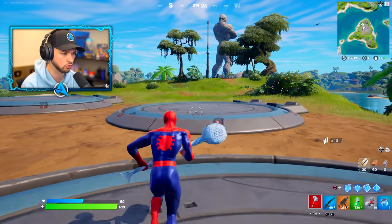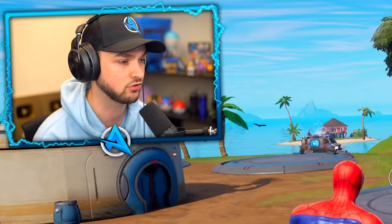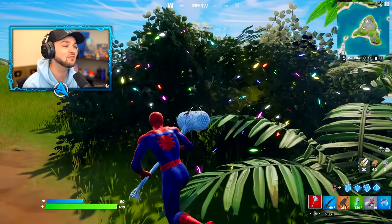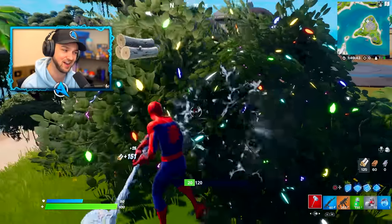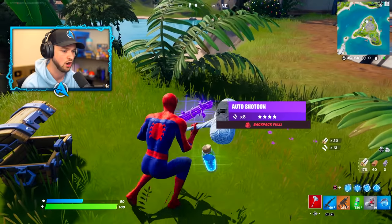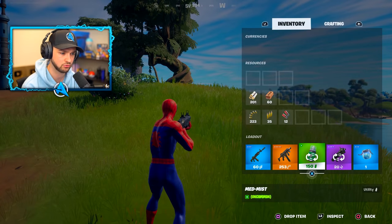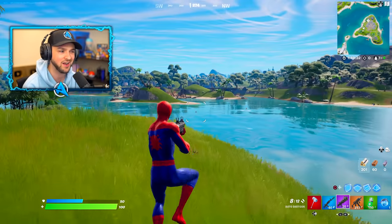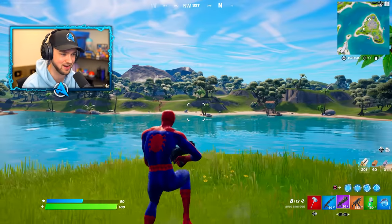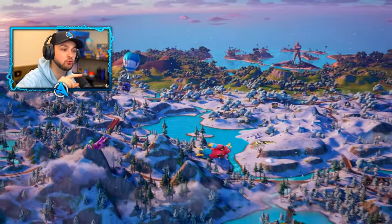This place looks awesome - it's so open scale-wise. The map is pretty much identical in size to what we've seen with Chapter 1 and Chapter 2. We've already got Christmas bushes - it's not Christmas yet. Got an auto shotgun from a chest - a brand new shotgun as well. My loadout is looking cracked right now. Stick around to the end of the video to see an exclusive version of what this map will look like without the snow on it.